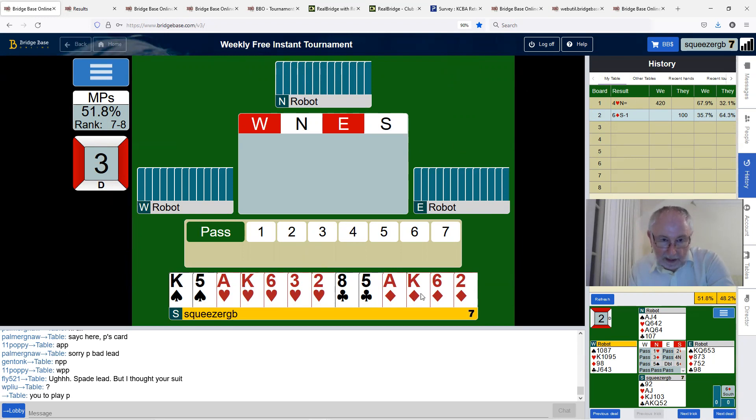We've got another good hand here — 17 points, five-two shape, with aces and kings. These points play better in a suit contract rather than no trumps. You shouldn't be afraid to open one no trump with five-four-two-two shape. Most good players these days are quite prepared to open one no trump with this shape if they're in the right point range, and the robot plays 15 to 17, which is what we have here.